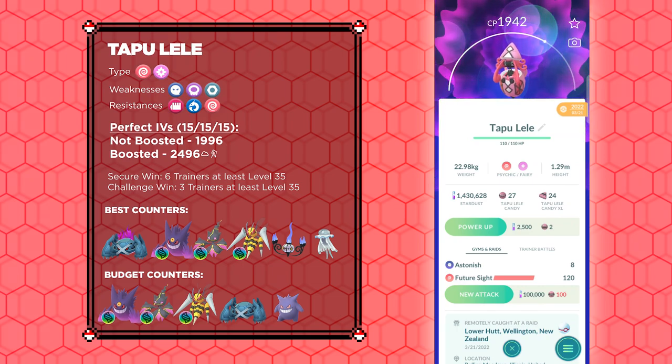Speaking of weather boosts, the perfect IV combat points will be 1996 and 2496 if it is weather boosted. However, this is not necessarily a high priority Pokémon. Thus, if you don't end up getting the Hundo, don't worry about it. You will have plenty of opportunities to collect a Hundo Tapu Lele in the future. Maybe then it will have Charm in its moveset and will actually be useful.